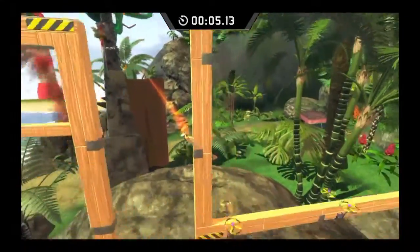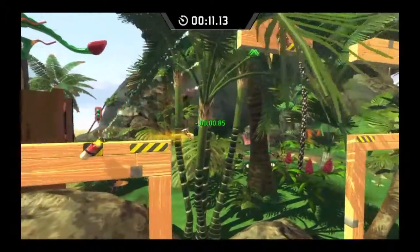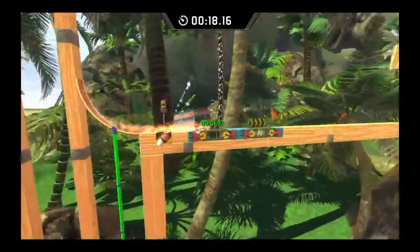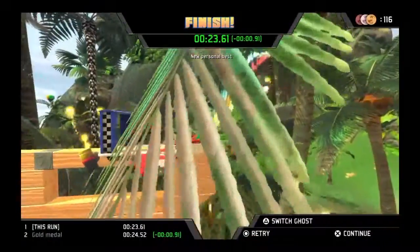And now we're on to 8-4, Flappy Swing, which has an interesting titular obstacle, as I would call it. And we're about to approach it right now. See what we just went through? They're structured like the pipes in the infamous mobile game, Flappy Bird. Anyway, we got the gold.